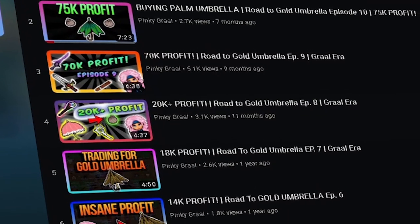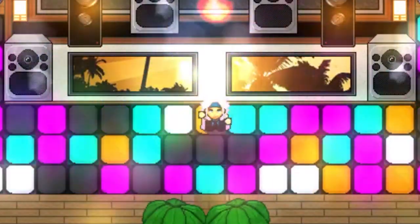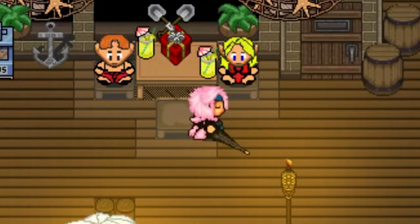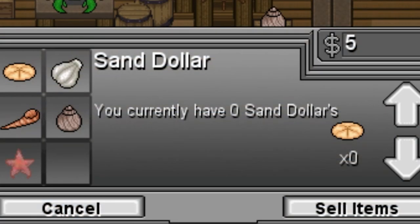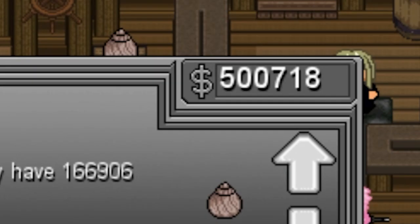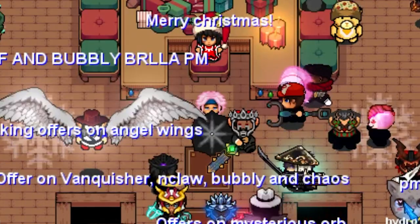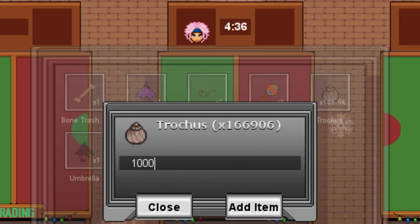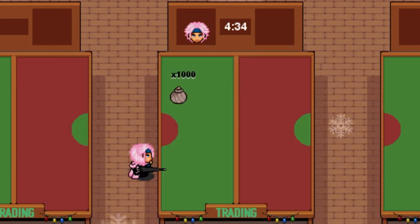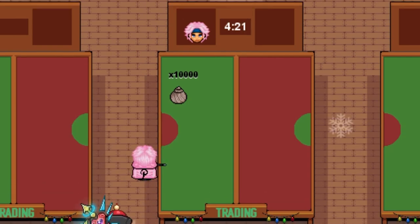For the past couple months, I have been making a ton of profit in my Road to Gold Umbrella series — make sure to check them out if you haven't seen them already. What I learned is that you can exchange your tro for other sellables that are worth more and then sell them for growlites. While the exchange rate is always changing, I was able to exchange each tro for 7 growlites worth in other sellables. This means that 1,000 tro would get you 7,000 growlites, and 10,000 tro would get you 70,000 growlites, and so on.